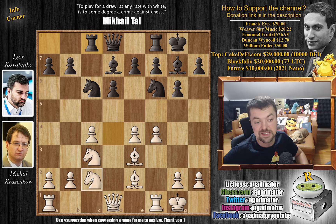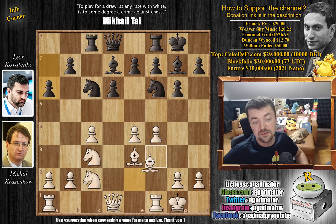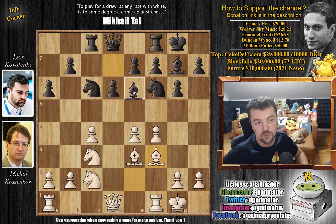He plays knight back to c2. And it is already, as of move 11, that we have a completely new game. So he doesn't want to allow the knight to be traded on d4, and it's now going to be a very complicated game. Which, if you like complicated games with a lower time format, it can go very well for you. So here we have a6 and bishop to f3. The bishop will be much stronger here.